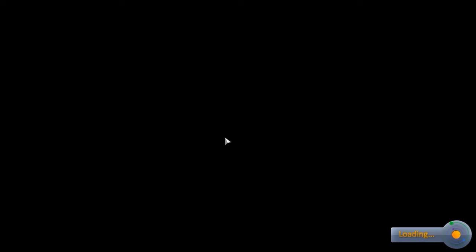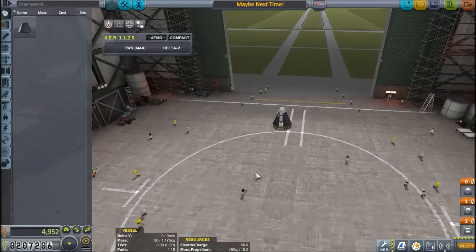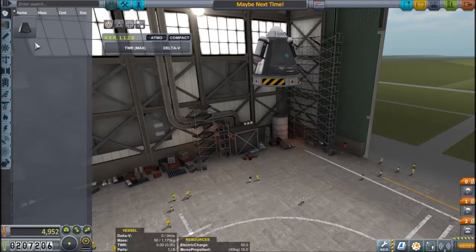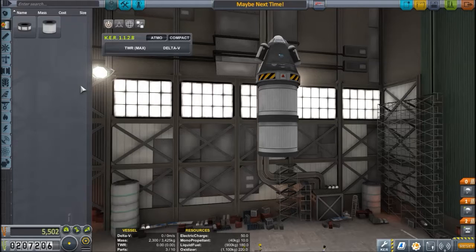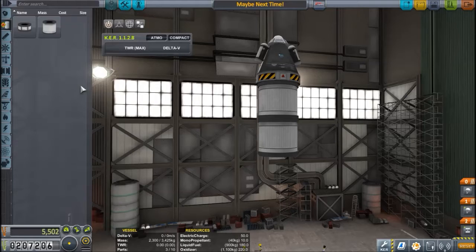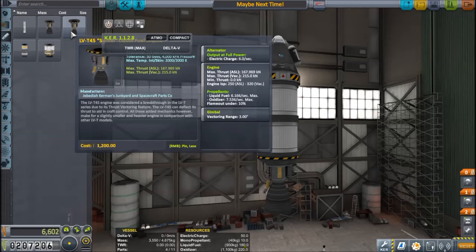Orbit now — this is definitely possible at this point, it may have been possible before; some very hardcore players could do it I'm sure, but let's do it as if we were playing for the first time. So we definitely want to keep the capsule — it's been working, it has the science we need. But we're going to want to use the new fuel tanks, which is exactly twice as much fuel but for the part number limit it's much better.